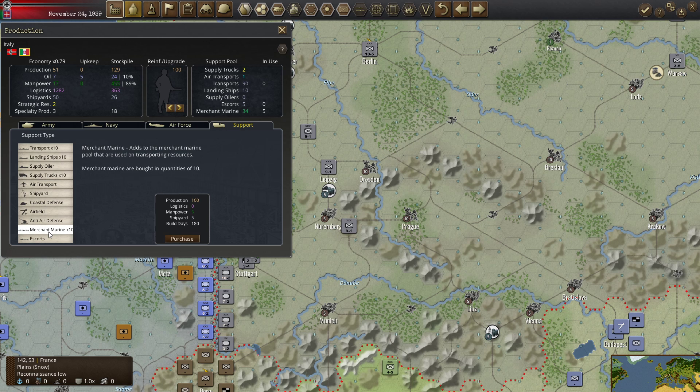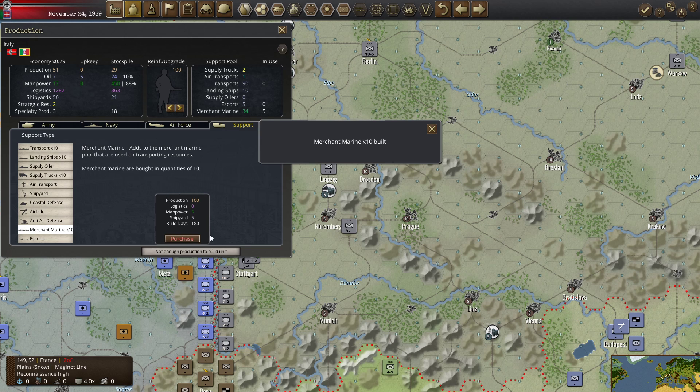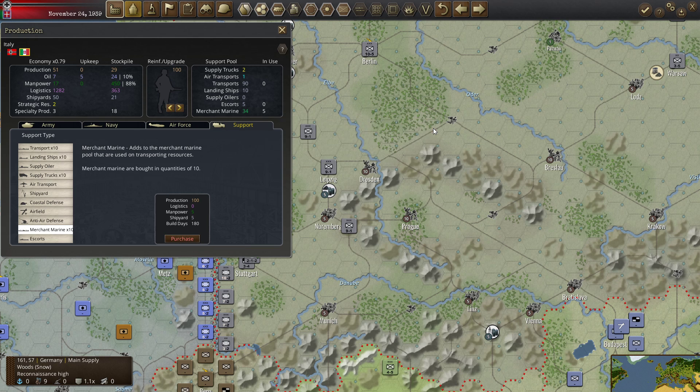Looking at the number of days — 90 days versus the merchant marine option. We're going to get some more merchant marine because we have 34 merchant marine and I don't want to be stuck without that. So let's spend that for Italy.